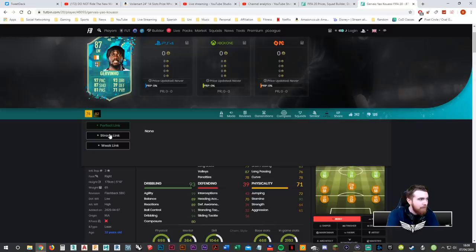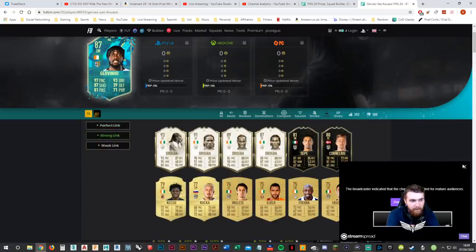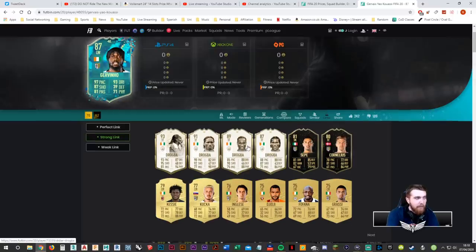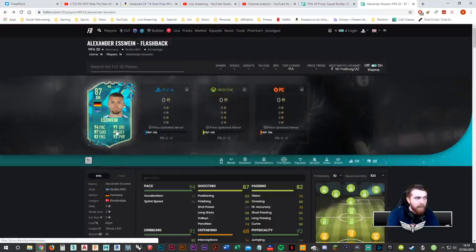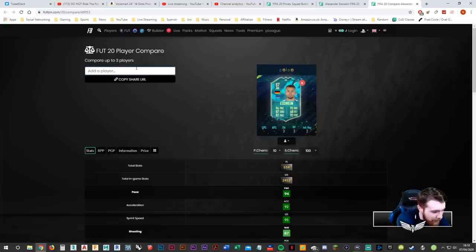No perfect links, strong links — just Drogba. That's it. And Drogba isn't even that good in this game — maybe his Moments card is decent, but those lower cards don't suit the meta. He's not very good. So basically unless you have Drogba, I don't really know why you'd do Jovinio over Svine. We can do a quick direct comparison of both of them.